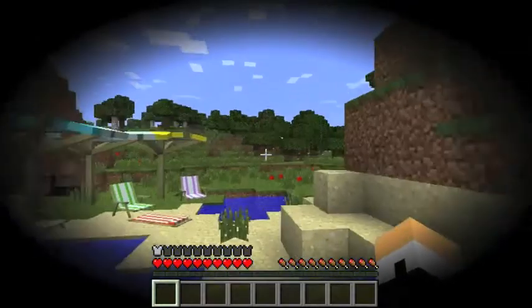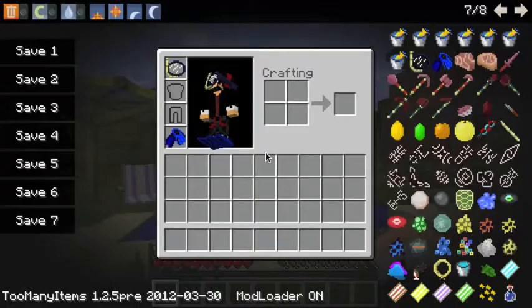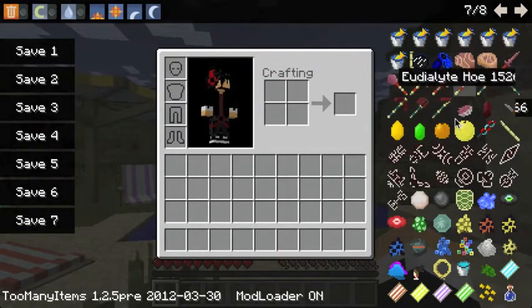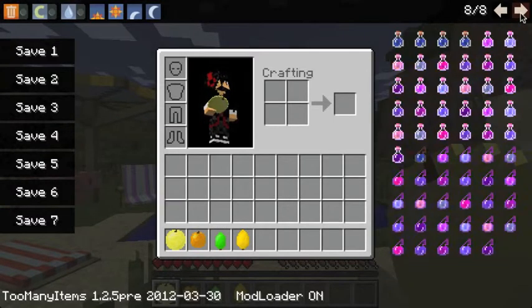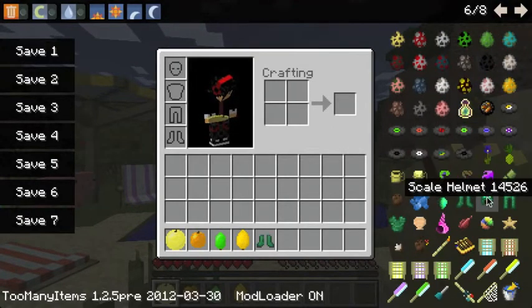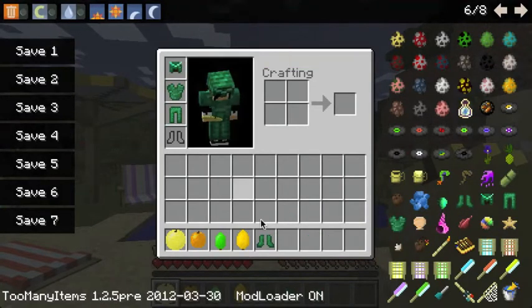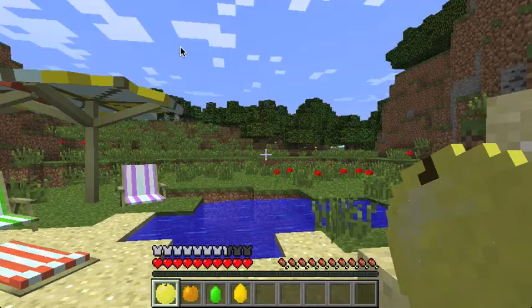Really good graphics. This is a grapefruit, an orange, a lime, and whatever that is — I'll show you those in a second. I'll put on the iguana scale armor. Yeah, I look like a boss, and it looks a bit weird, I know, as I'm holding a grapefruit.